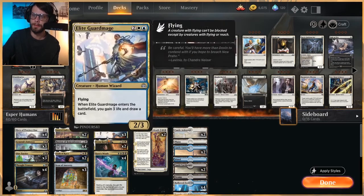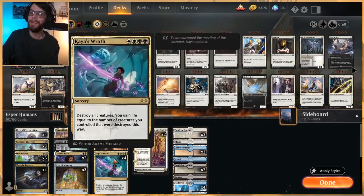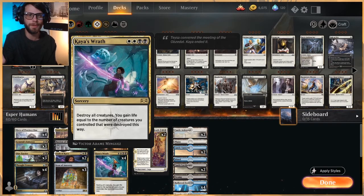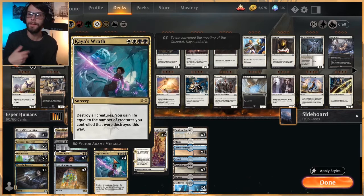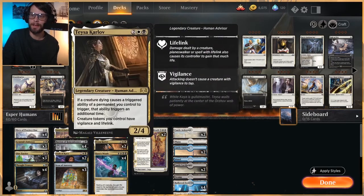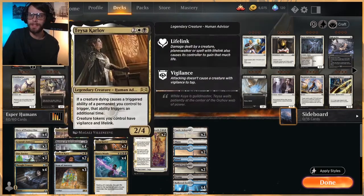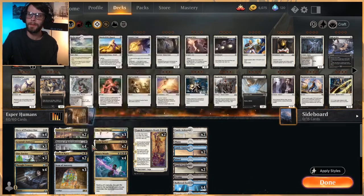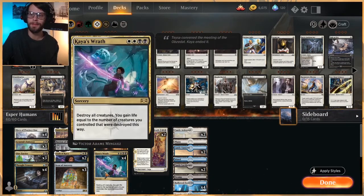Two Tessas are in this list. We also have Kaia's Wrath, which is really interesting — destroy all creatures, so it's a sweeper. Again, something you wouldn't expect in a humans list, but you gain life equal to the number of creatures you control that are destroyed this way. Anytime something dies, that triggers Bastion of Remembrance again. With Bastion out, we can essentially combo kill our opponent if we get the right setup. It's not always what we're going for, but it can actually happen.